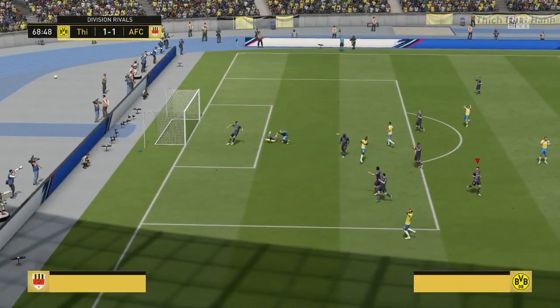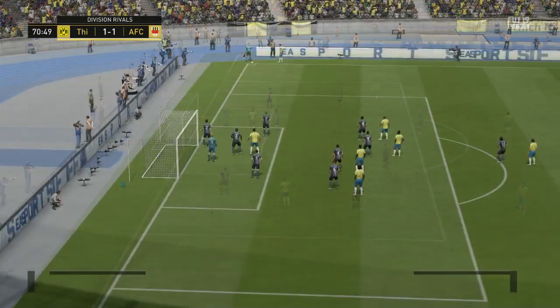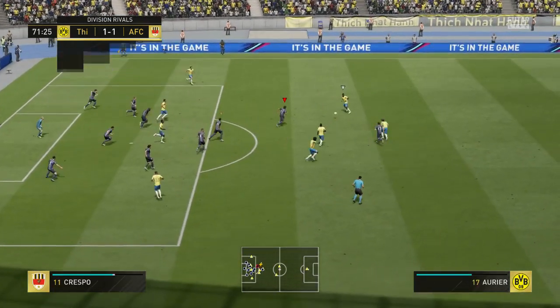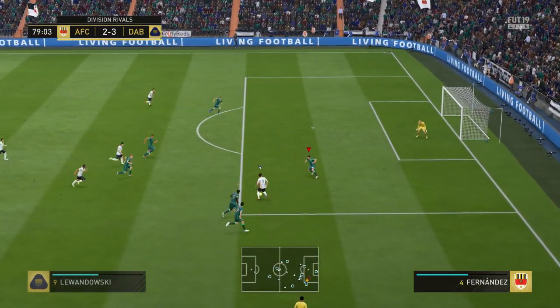Diving-wise I was very impressed with him, but the other thing is that I've got the Flashback Casillas at the moment. I would be fine just continuing to use this Jasper Silesan man of the match card. I'm going to keep Casillas because he's a 91-rated card and I'm very comfortable with him, but Silesan is definitely going to be my backup goalkeeper without a doubt.